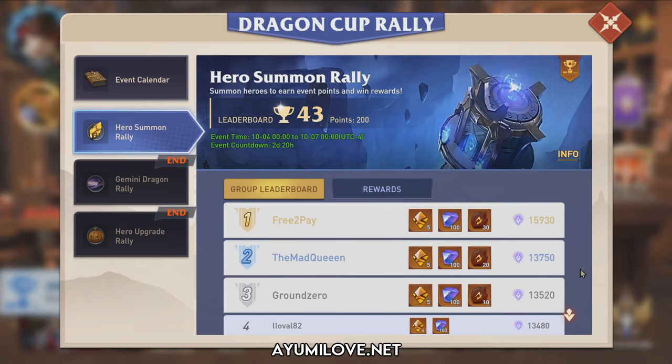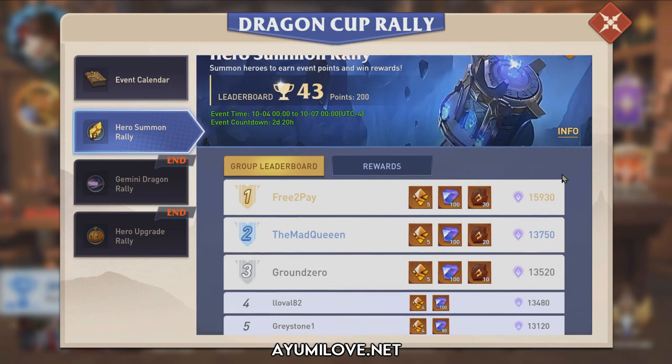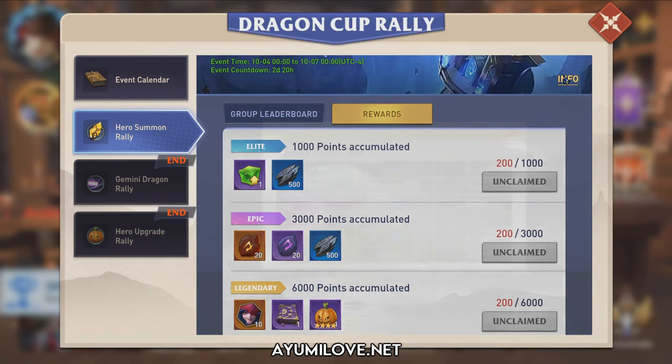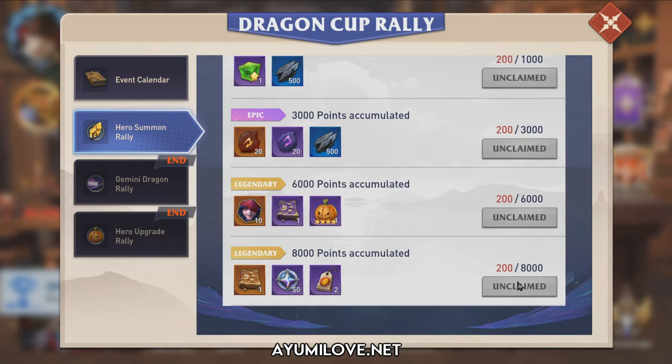There are already some players who have summoned heroes, that's why they have a lot of points. Inside the info tab, it tells us the Hero Points: Elite, Epic, and Legendary. Epic Heroes provide 200 points, Legendary Heroes provide 2,000 points which is 10 times more, and Light and Dark heroes give an additional 50% more. So to get all of the rewards you need around about 8,000 points — that's around 40 Epic Heroes or 4 Legendary Heroes to get the last reward.